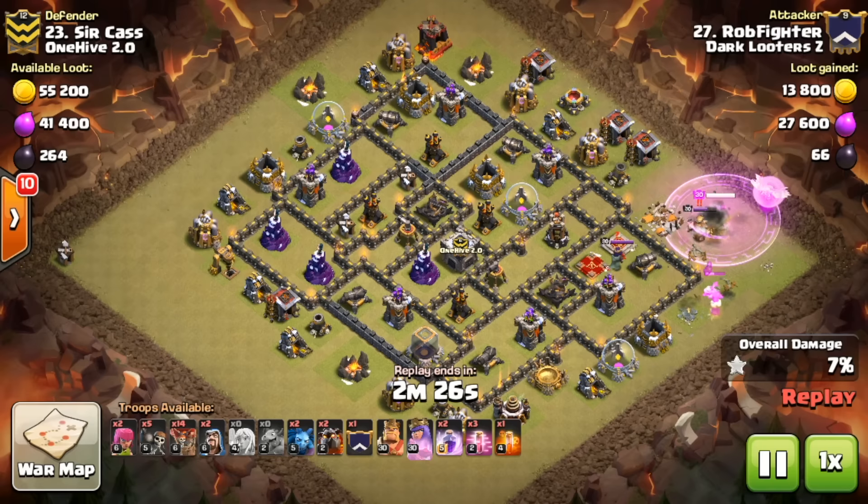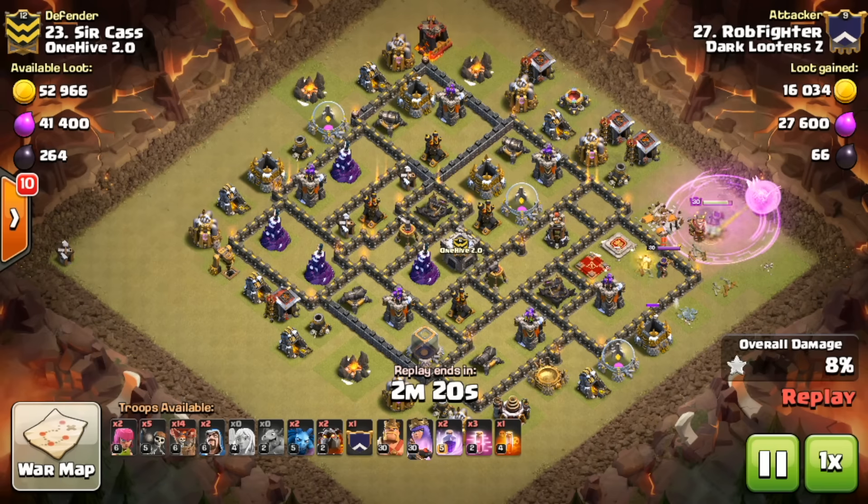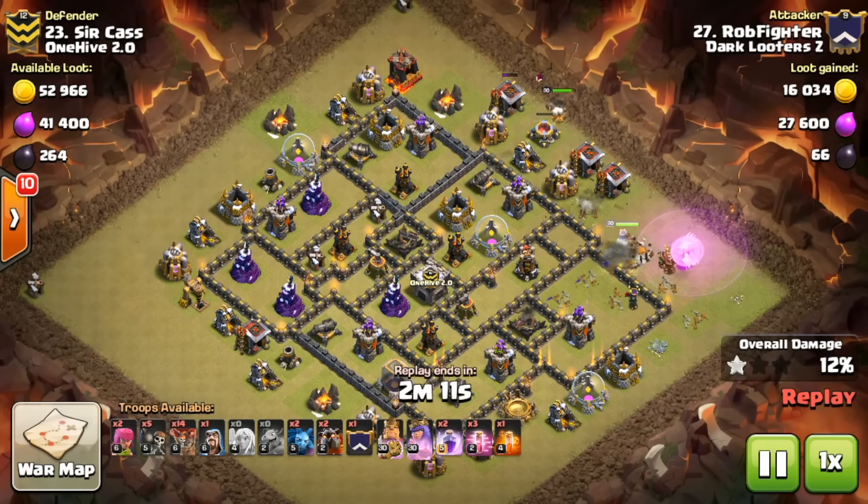The baby dragon is going to do the entire funneling job — only 10 troop space for funneling, which is pretty cheap and nice. The enemy queen is going to die. The rage spell was able to take care of the enemy king and queen, so that's very cheap as well.